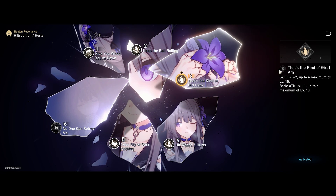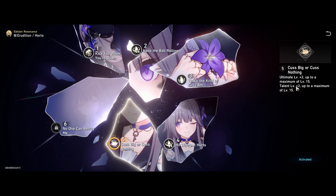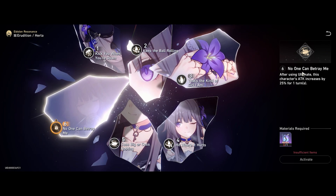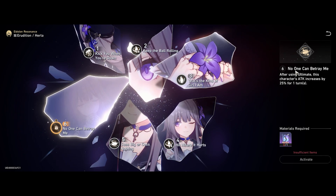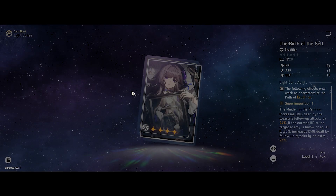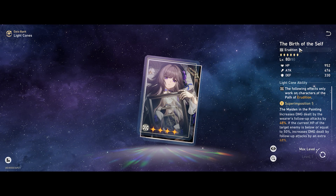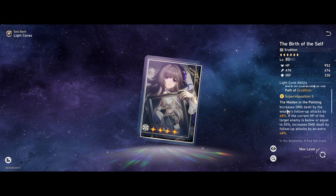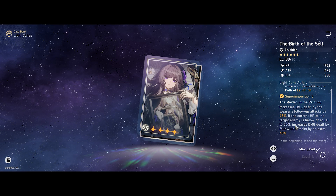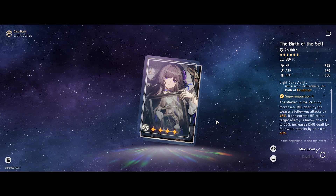E3 and E5 — the more important one is E5 because you get a talent damage increase for her follow-up attacks. E6 — No One Can Betray Me: after using her ultimate ability, her attack is increased by 25%, making her more viable outside of just follow-up attacks. In terms of light cones, Birth of the Self is definitely number one. At max level it gives 96% follow-up attack damage. Since her follow-up attacks only trigger when the target is below 50%, she gets the full damage bonus applied — 96% is very massive, making up for that low multiplier from the attack percentage.